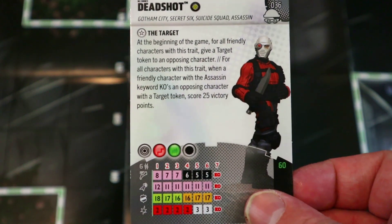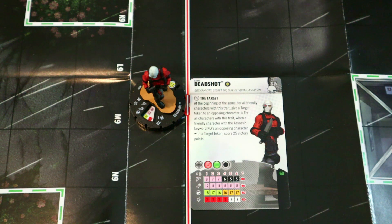Park a couple of Enhancements next to him and he could be shooting for four or five damage. He's super overpowered but specifically against targets. You can't get more targets unless you're also playing him with Ra's al Ghul, who lets you put a target token on somebody else once your first target is KO'd. On the right team this guy is super overpowered — even just sniping one person from eight squares through all terrain once is enough.